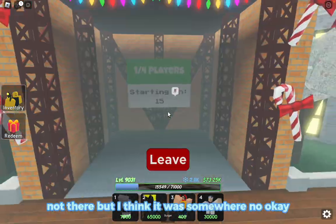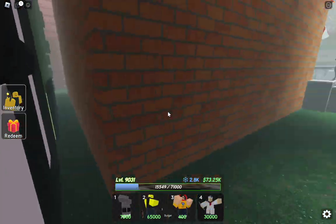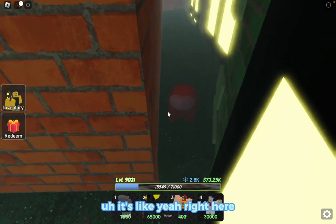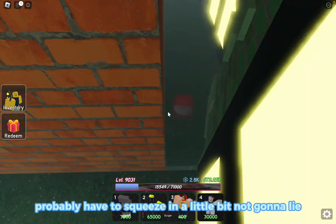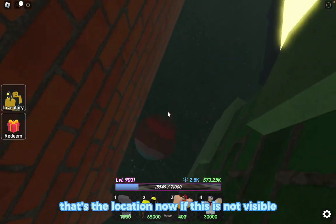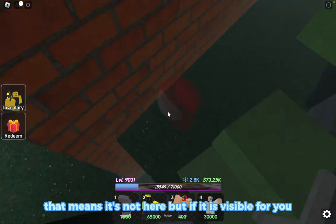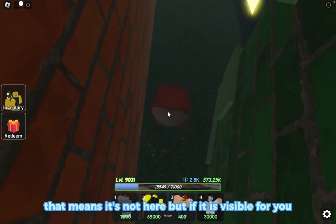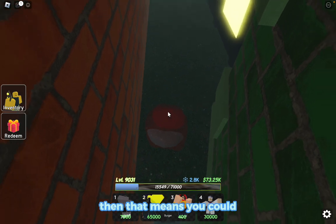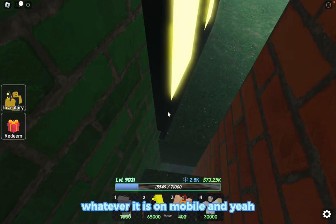Don't go in the elevator — it's like right here. You'll probably have to squeeze in a little bit. That's the location. Now if this is not visible, that means it's not here, but if it is visible then there's going to be an E button, or the tap button on mobile.